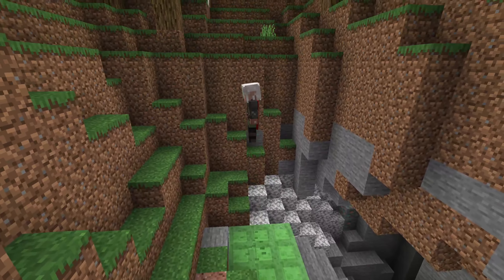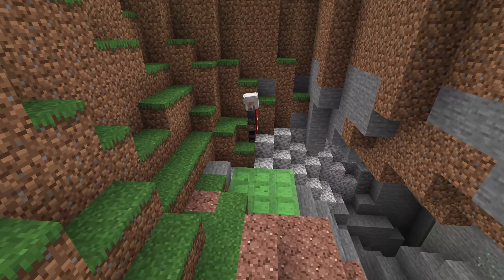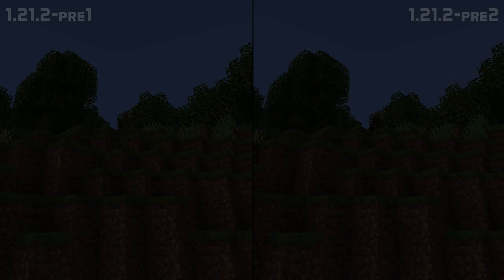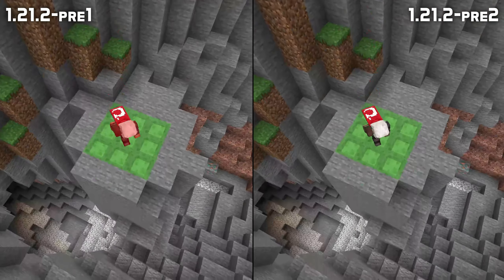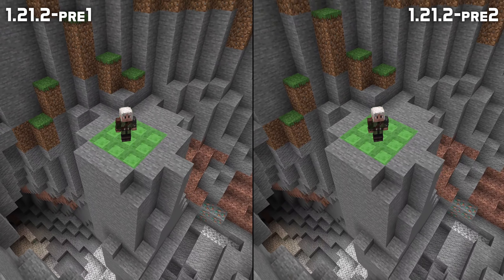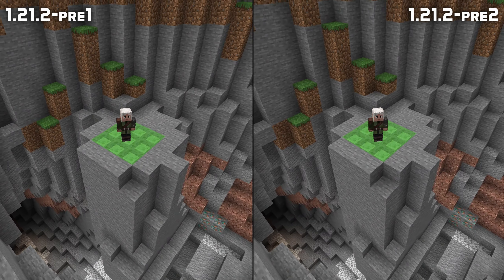Slime Blocks have new behavior when falling onto them. It already changed to make holding down the jump button not cancel the bounce — a change which is now here to stay — and which has now been followed up with a change to make sneaking when landing on a slime block cancel the bounce but no longer make you take damage.